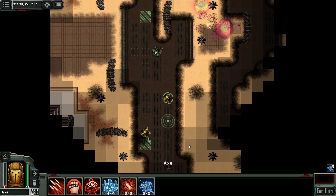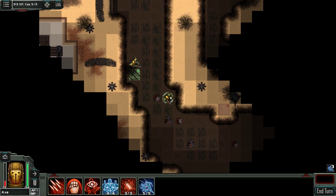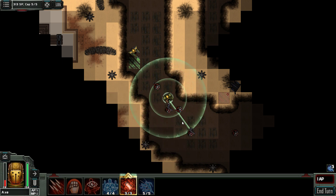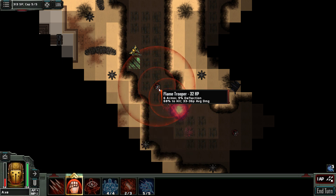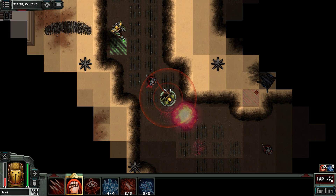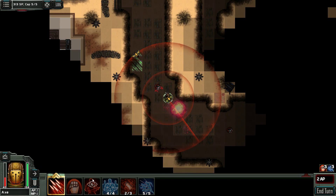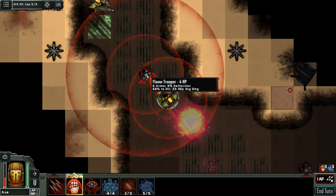Now let's do the others first. You go here, you throw a grenade at them, you punch this guy. Come on — what's going on? Why is he still alive when we have an average damage of 33?